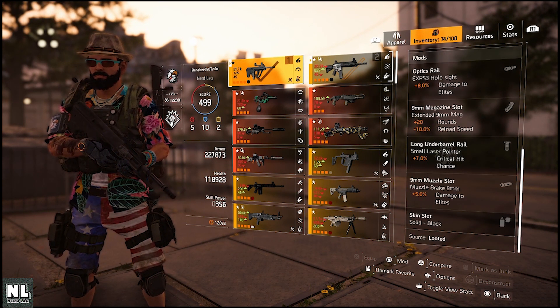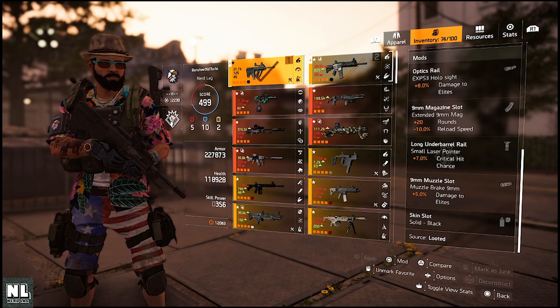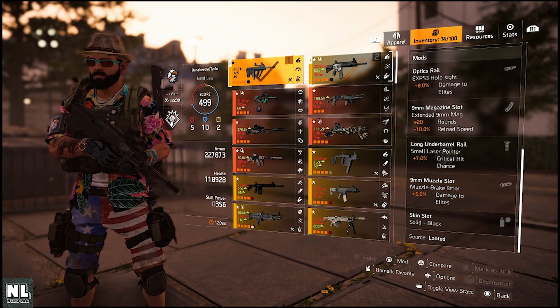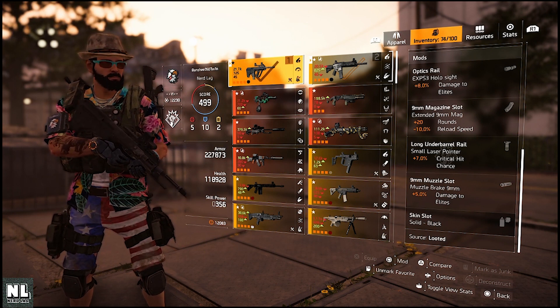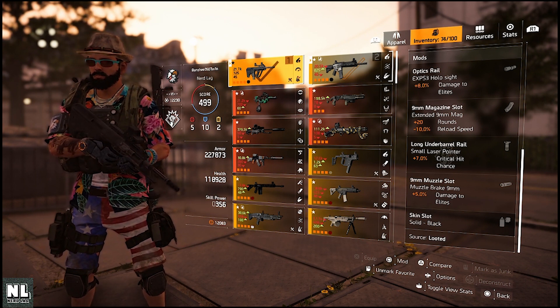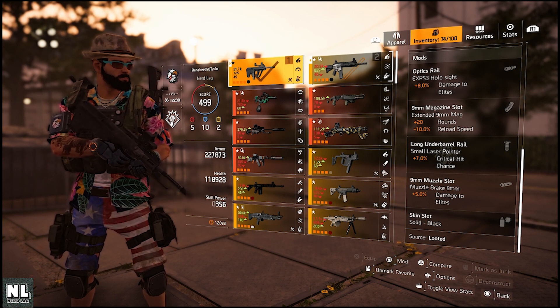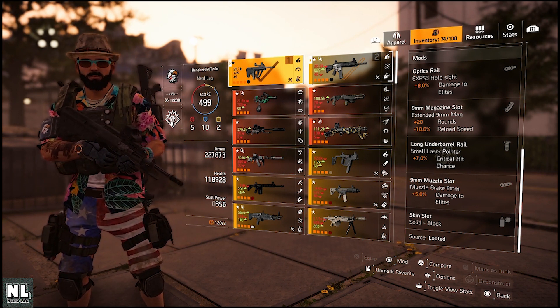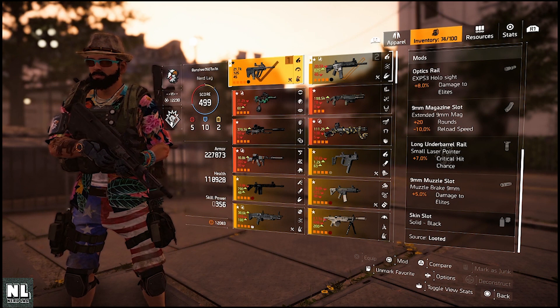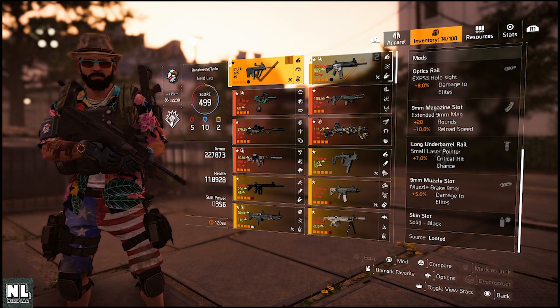The mods I have on it are damage to elites 8%, extra rounds, critical hit chance, and damage to elites on the muzzle. The specialization I use for this build is the Demolitionist — the grenade launcher one — because the long underbarrel rail with the small laser pointer for that specialization gives you 7% instead of 5% when put on an SMG. That extra 2% helps out a little bit.